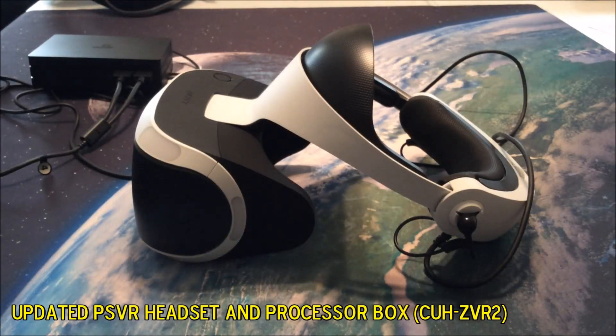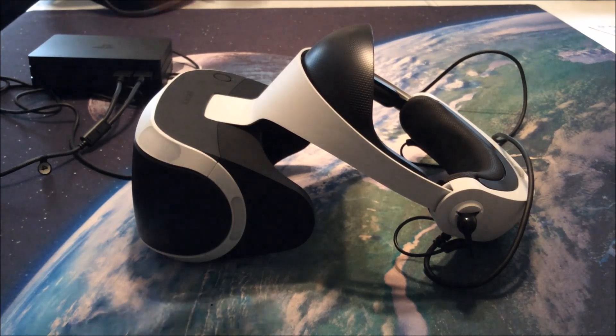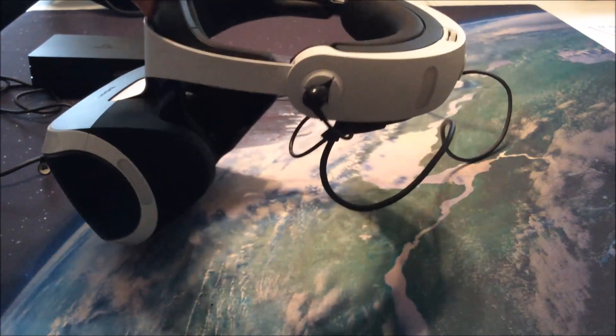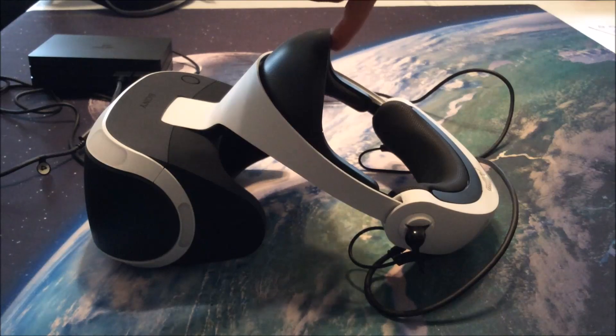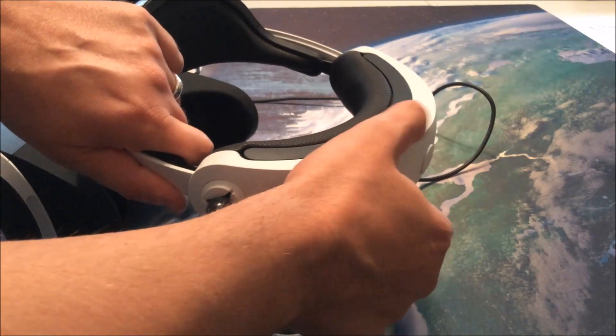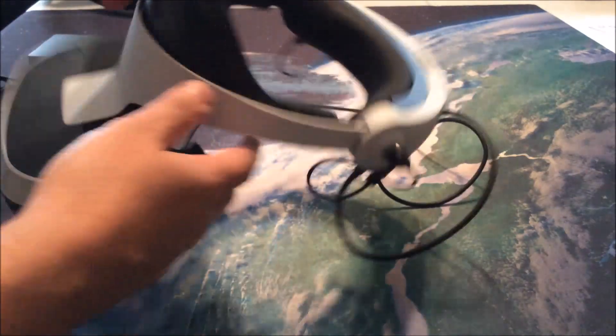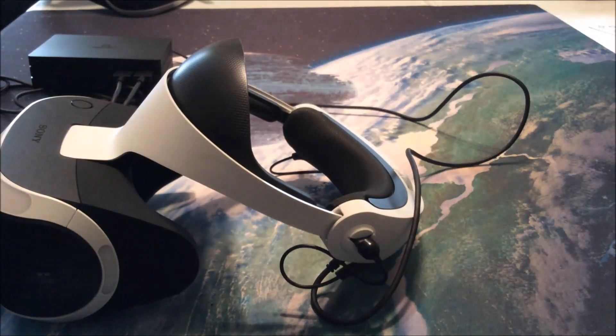Now let's check out the successor — the new version of PlayStation VR, the CUH-ZVR2, released in November 2017. You can already tell some differences by looking at it. The padding is a little bit thinner since it cuts down on material you don't really need, and the headset itself is a little bit lighter. The dial and adjustment button are still in the same locations, as are all the lights.